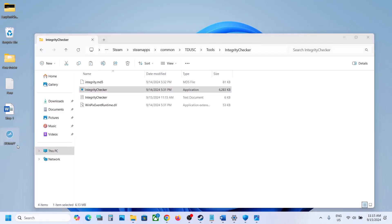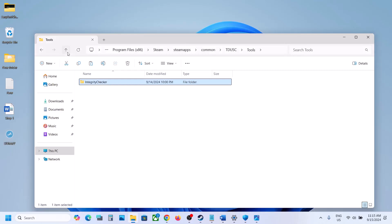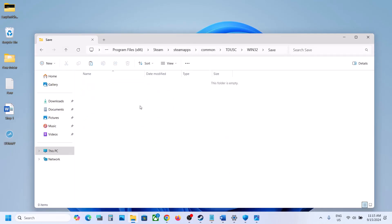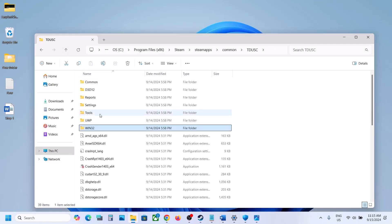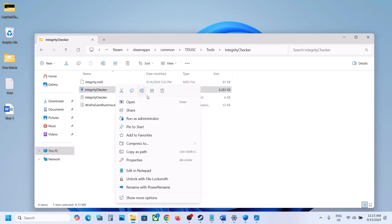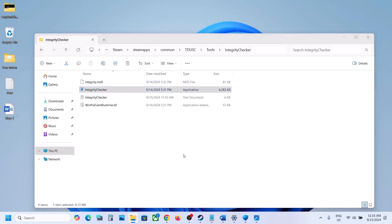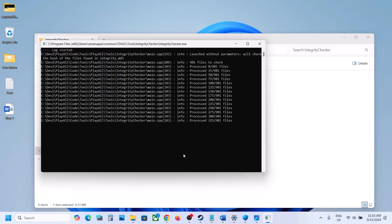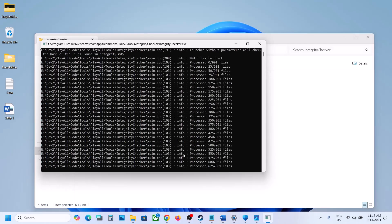Cut the dummy file and paste it back to the win32 save folder. Once the dummy is back, go back, open tools, open integrity checker, make a right click, and click run as administrator again.